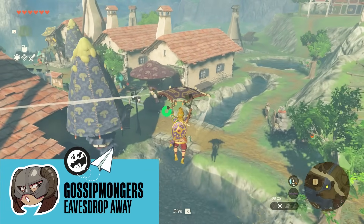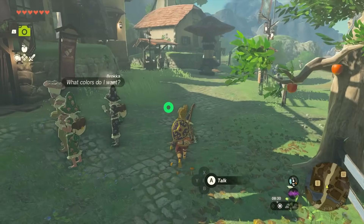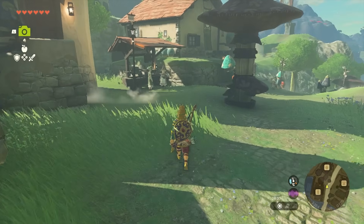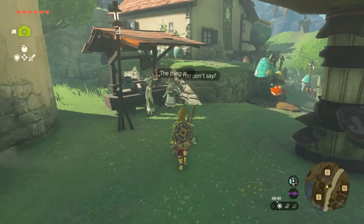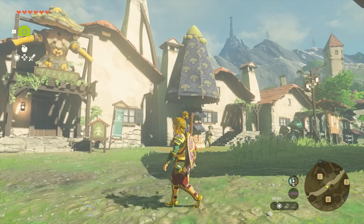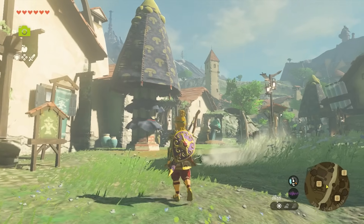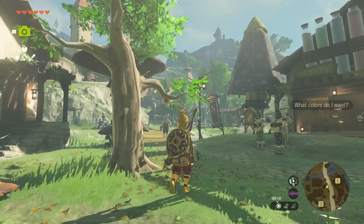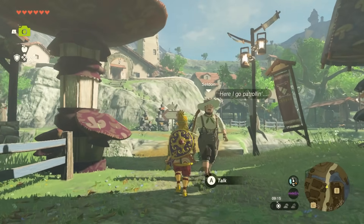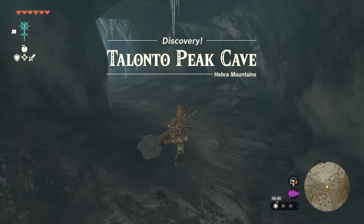In Breath of the Wild, you might remember having to sneak around Hateno Village to listen to two gossiping women. Well, they're still talking — and they just like their privacy and hate eavesdroppers. Make sure you're wearing a complete matching set of armour — head, torso, and trousers — and you'll find they're much more willing to let you listen. No spoilers, but they drop some significant hints about the son of someone important and where to find him.